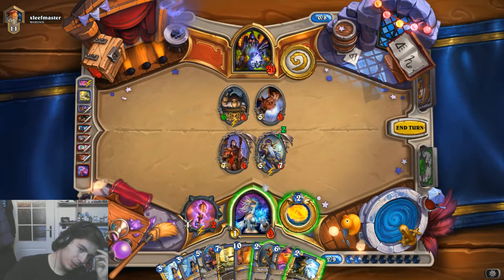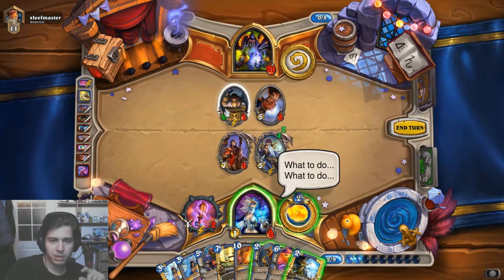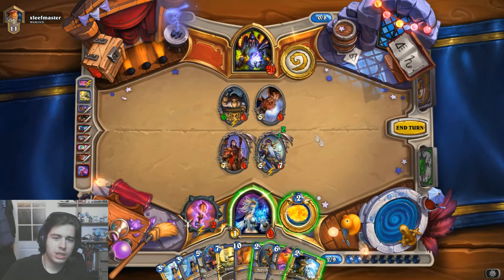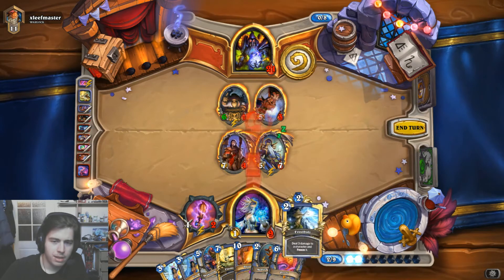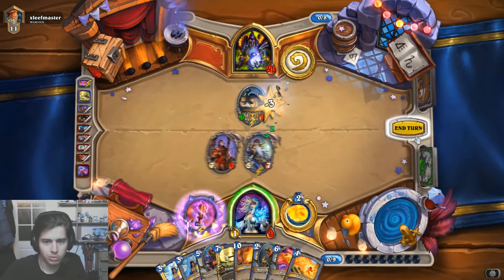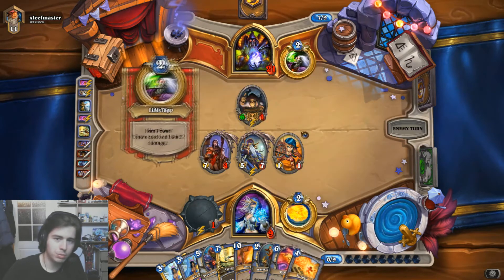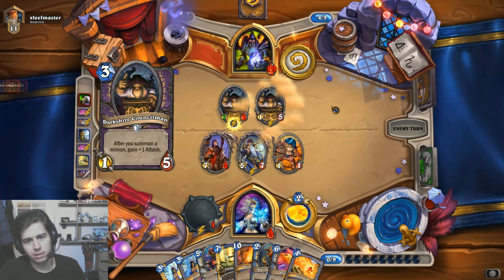If we Frostbolt this one and he topdecks another Doomguard, he's going to win anyway. So we could maybe get greedy and kill this — or use the Frostbolt here to get the extra damage. It doesn't matter — if he topdecks the Doomguard, we're going to die anyway. If I knew I'd get this card, I wouldn't have done that. The Fireball is pretty good, and he just drew his Doomguard, so I hope he doesn't have another.